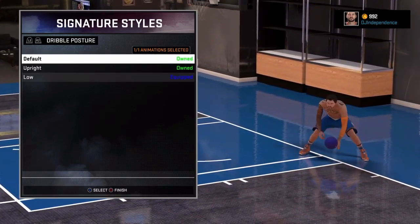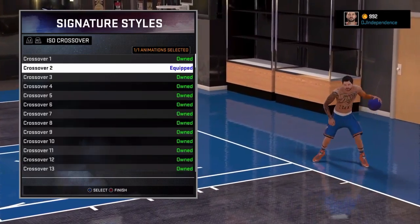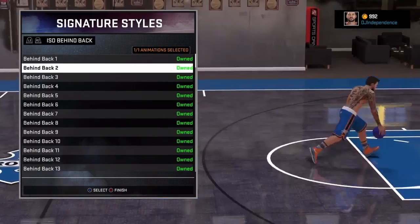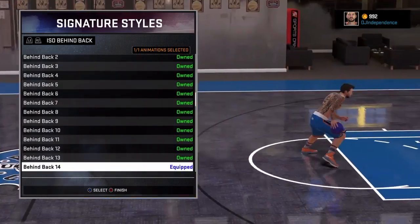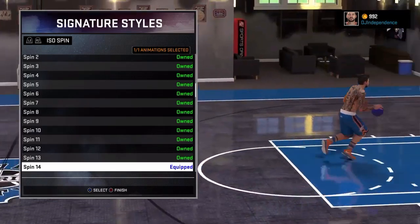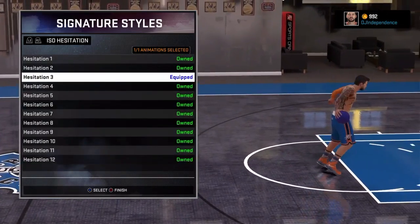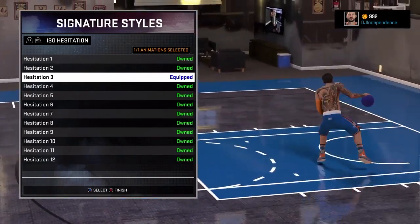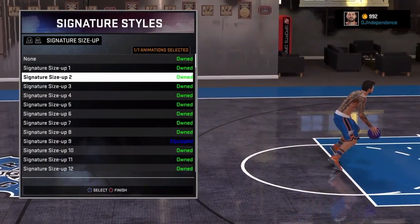I use my dribble posture on low — another one to try is default. I don't ever do my dribble posture on high; it gets stolen really easy. My ISO crossover is two. My behind the back and spin are both 14 — they're the fastest in the game and help you get where you need to be. My hesitation is still hesitation three, because it's got that little snatch-back move that helps create space, and I just like it.